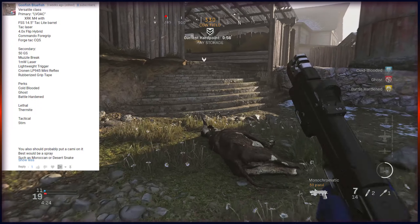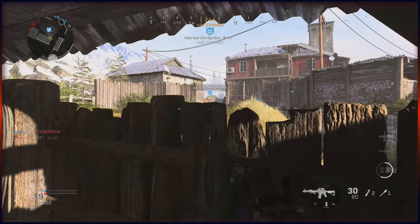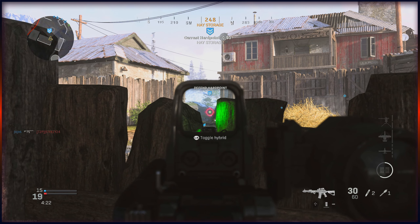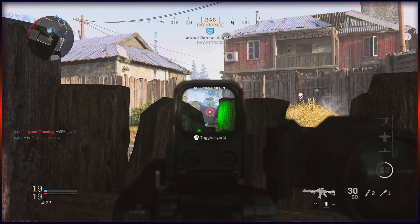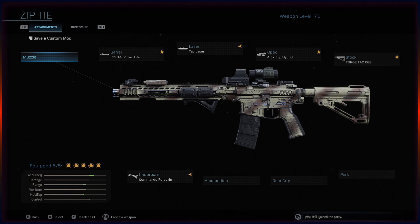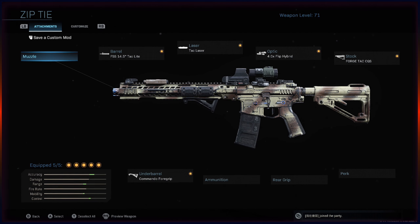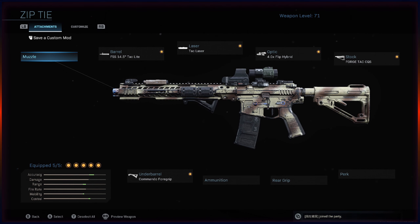He wanted me to use the XRK M4, but because I have the Zip Tie which has the exact same front barrel — which is why he wanted the XRK — and the Zip Tie is really just a black XRK M4, I decided to go with that. Hopefully that doesn't ruin your class, buddy. So Goofish wanted me to use the M4 with FSS 14.5 inch Tac Light barrel, a Tac Laser, a 4.0x Flip Hybrid, a Commando Foregrip, and a Forge Tac CQS stock.